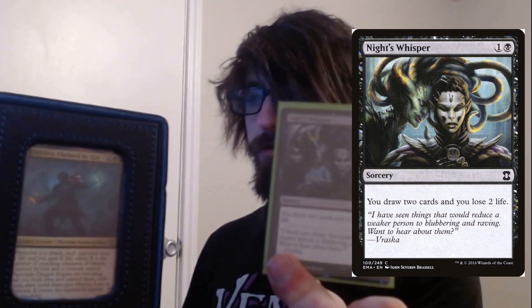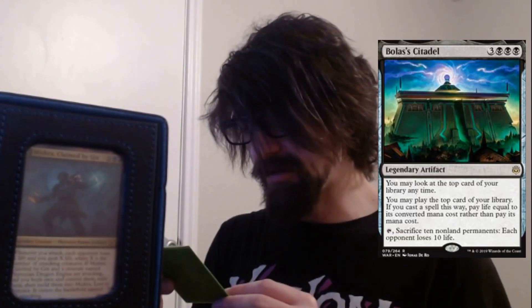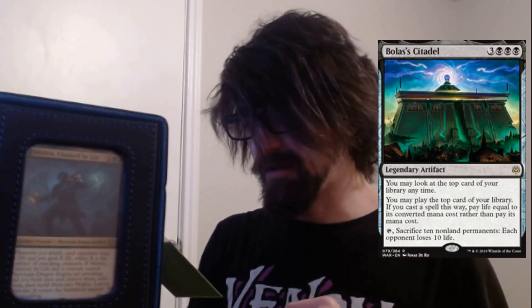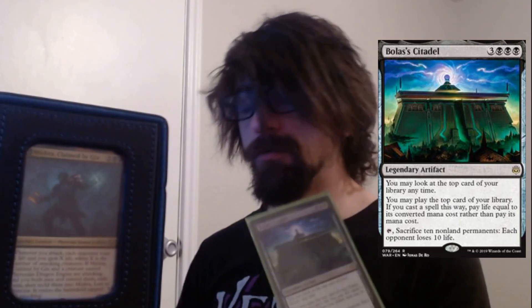We have Night's Whisper — you draw two cards, lose two life. Just draw power, helps a lot. We have Bolas's Citadel — you may look at the top card of your library at any time and play it by paying life equal to its converted mana cost instead. You're trying to seek out your Dragon Engine as fast as possible to meld. That's what this deck is built around — melding. There's some token play from Mishra himself, but it's more about consistency in the meld.